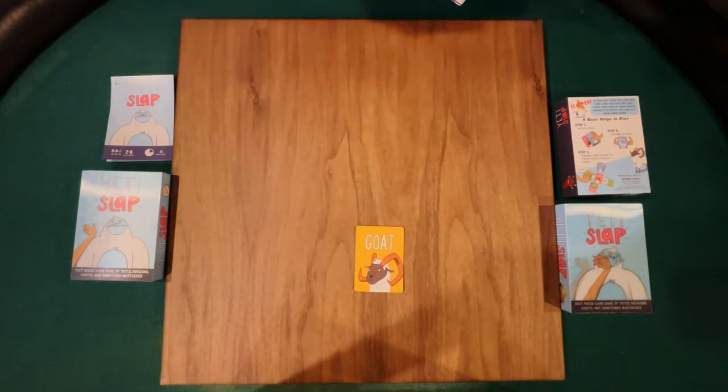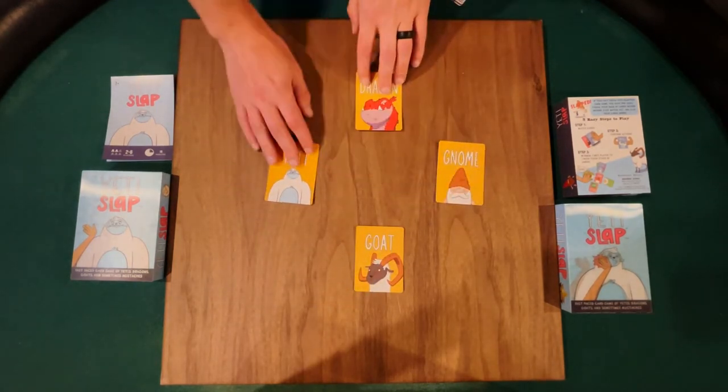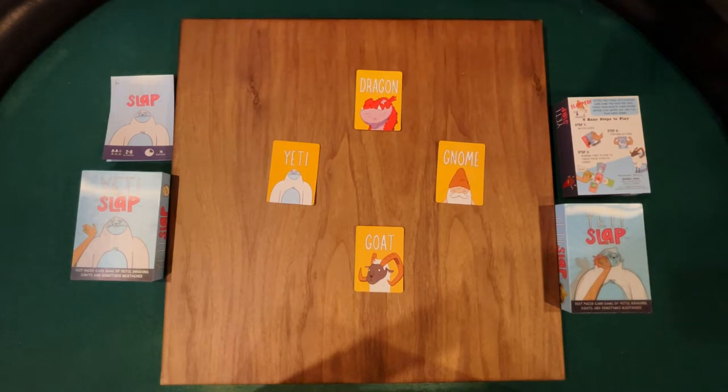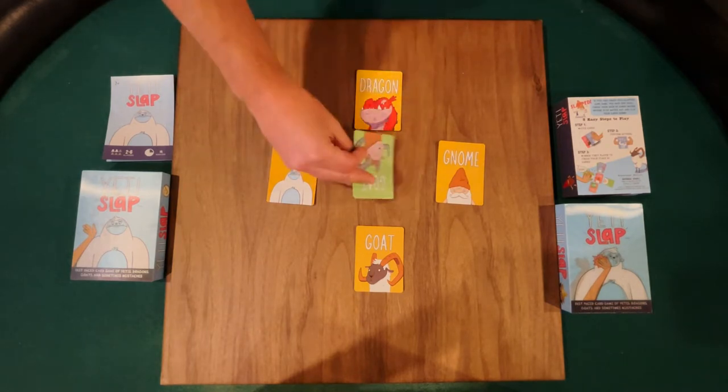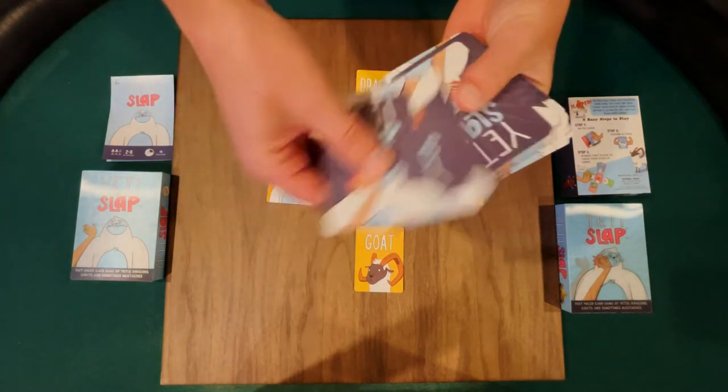To set up Yeti Slap, we're going to start by placing the four orange starting cards onto the table as shown. Essentially you just want to make sure that there's enough room in the middle for cards to be played. The next thing we're going to do is take the deck and deal it out evenly to every player.